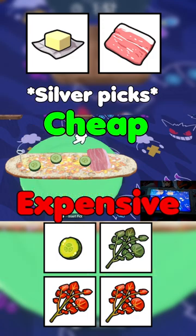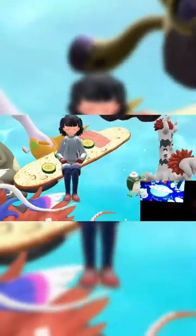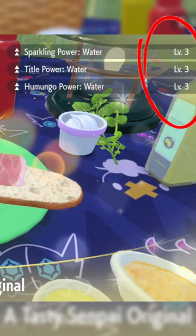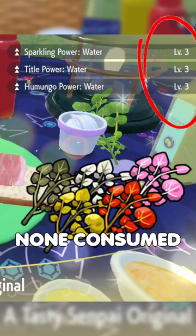Use the second Switch to contribute all the expensive ingredients, and then while you're eating a sandwich on your main account, close out the second Switch without saving. Then you'll have a level 3 boost for free on your main account and you didn't use any Urban Mystica.